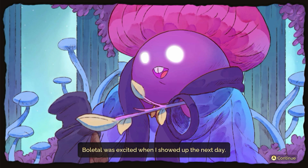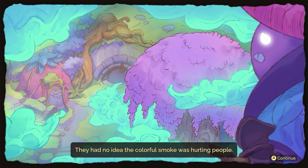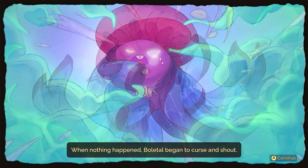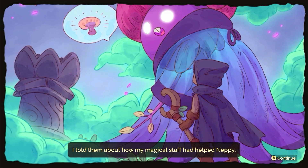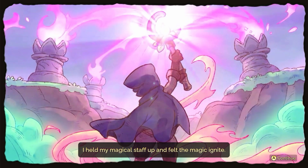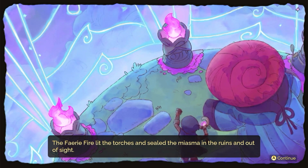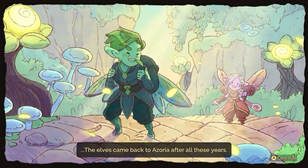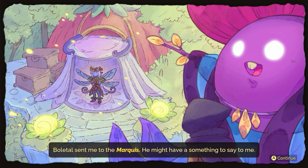Botel was excited when I showed up the next day — they had been cooking all night and asked me to have a meal and stay. They had no idea the colorful smoke was hurting people. They told me to stand back as they began to draw their magic out, but when nothing happened, Botel began to curse and shout. I told them about how my magical staff had helped Neppy — this seemed to do the trick as I felt the magic flow through me. I held my magical staff up, the fairy fire lit the torches, sealed the miasma, and the gate opened. The elves came back to Azoria — Botel sent me to Marquis.